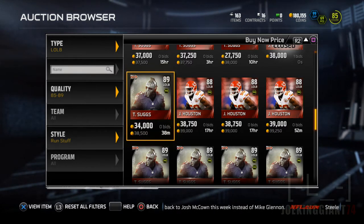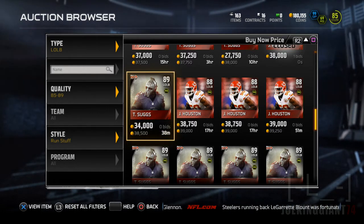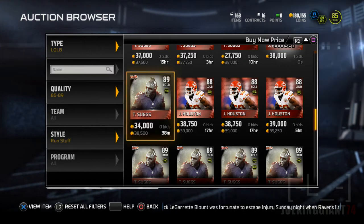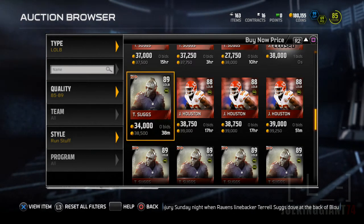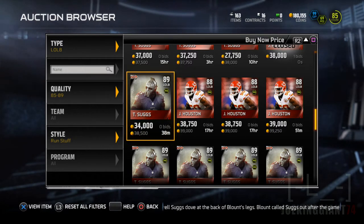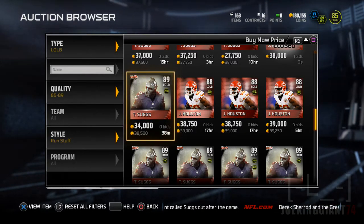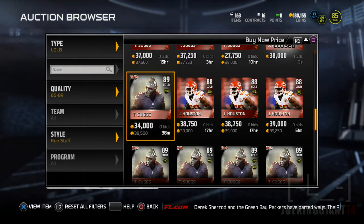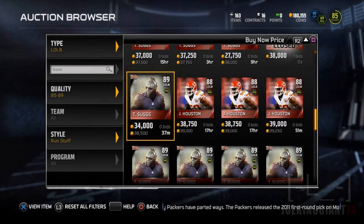Before I start showing you guys the stats so you can see the differences between these two and which one's better, I need your help. This is a major step up from the linebacker I currently have. If you have either of these two linebackers, tell me your experiences — have they caused a fumble, stopped runs behind the line of scrimmage, or intercepted the ball? Let me know in the comments. And if you don't have either, who would you prefer to get: Terrell Suggs or Justin Houston?